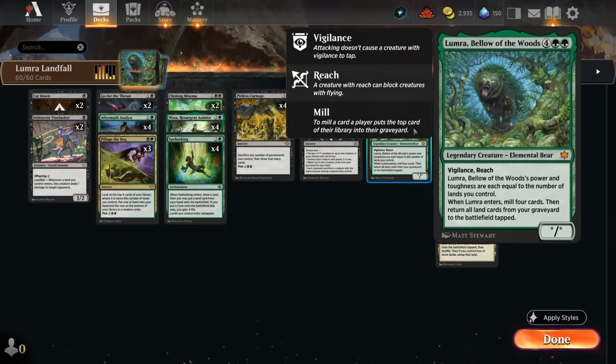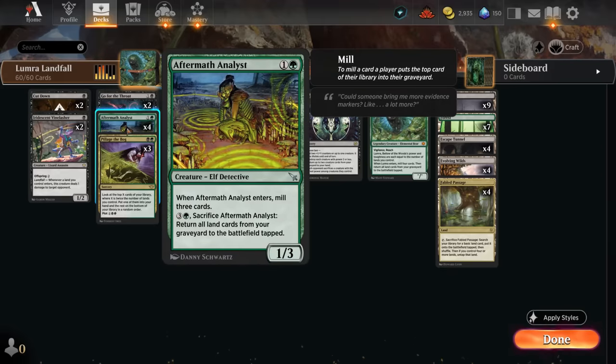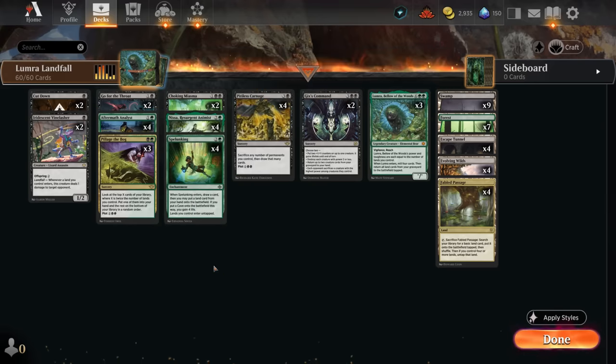We also gained Lumera Bellow of the Woods, a six-mana creature whose power and toughness are each equal to the number of lands we control. It also has vigilance and reach. When Lumera enters, we get to mill four cards and then return all land cards from our graveyard to the battlefield tapped — very similar to the ability on Aftermath Analyst.